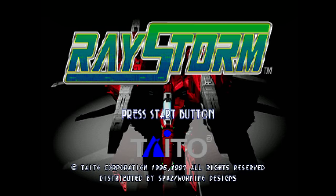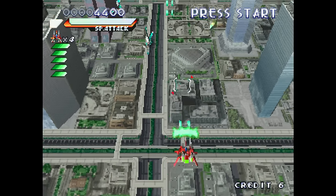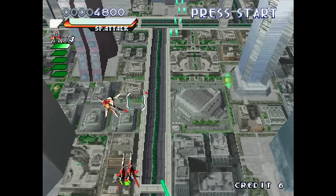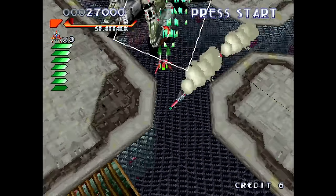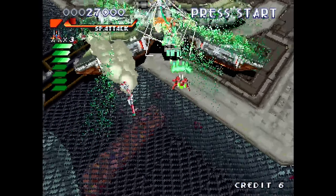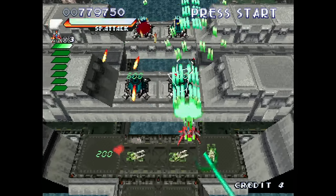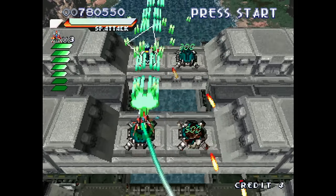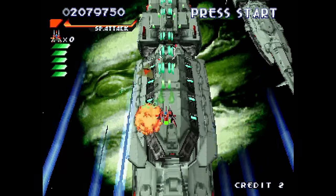This is Ray Storm from Taito and Working Designs. This is the sequel to the excellent overhead vertical shooter known as Galactic Attack on the Saturn, but here everything is made of polygons. It still moves at the same 60 frames per second most of the time. You have a normal shot which fires straight ahead and is pretty much useless, as well as a lock-on target which works similar to Panzer Dragoon. I prefer the original game, but this one is pretty cool.